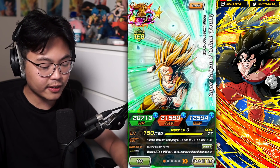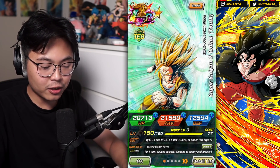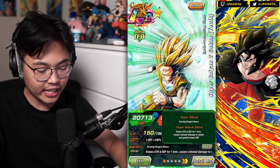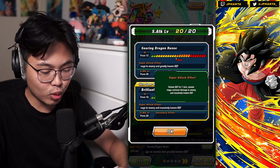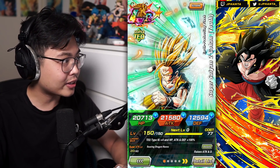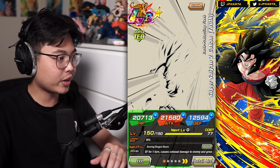For two dupes, he has 20,713 HP, 21,580 Attack, and 12,594 Defense. He raises Attack and Defense with his Super Attack and greatly lowers defense. For his 18 ki, raises defense for one turn and massively lowers defense. Lowering defense — I don't know how good that's going to be through this event — but the defense increase is really nice, and his attack is what is really important.